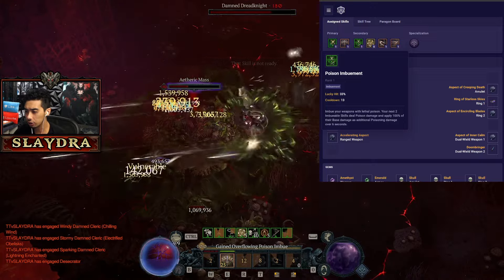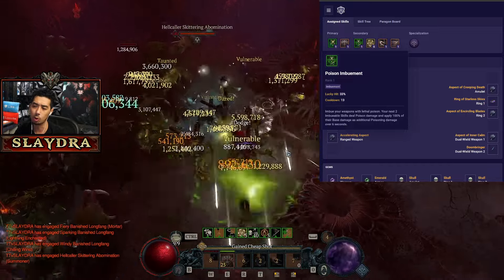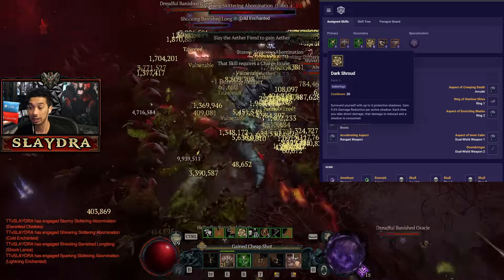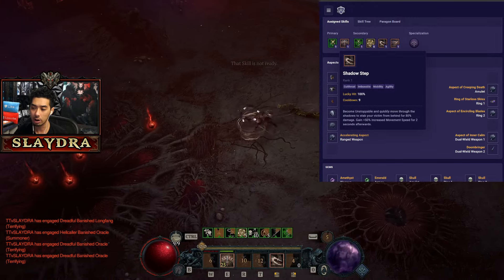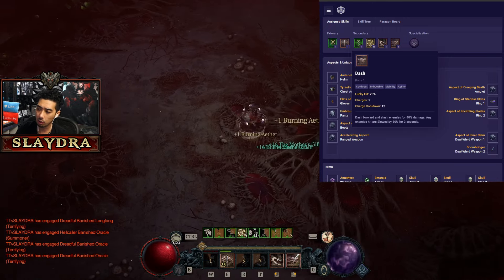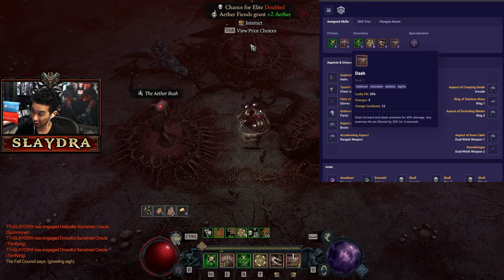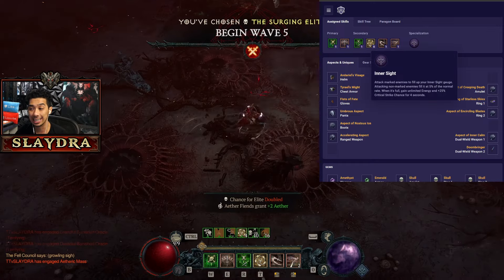We also run Poison Imbuement and activate it for one of the nodes on the paragon board, which gives us more poison damage. The last skill slot is flexible — Dark Shroud, Smoke Grenade, or Concealment are all fine. You definitely want some source of breaking crowd control, so Shadow Step is my favorite. I also like to run Dash — mixing both gives me an agility skill for extra mobility and makes the build feel a lot more smooth. The last three are all optional.